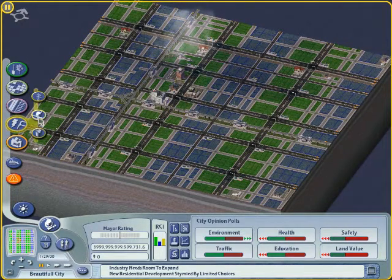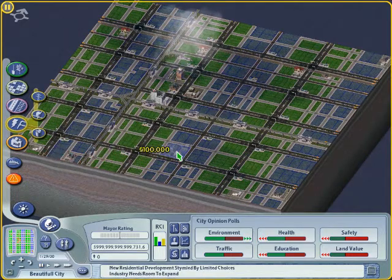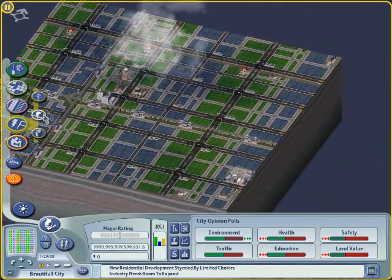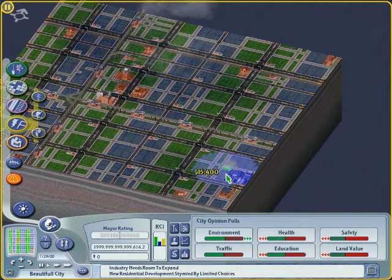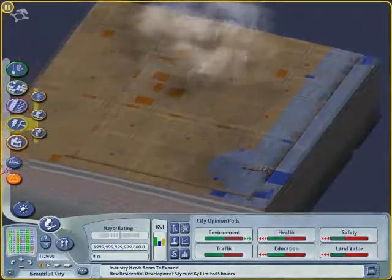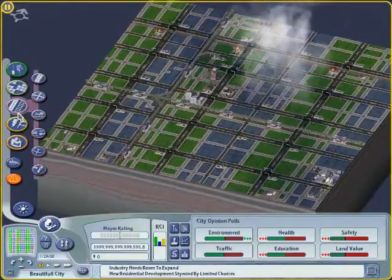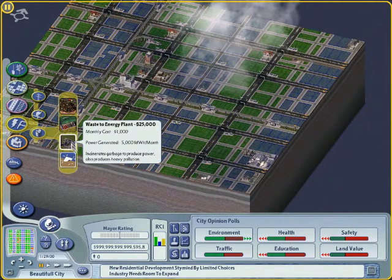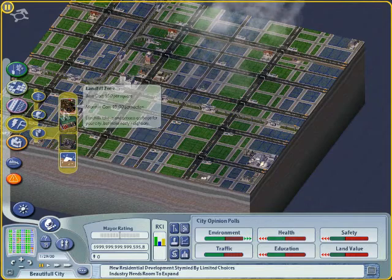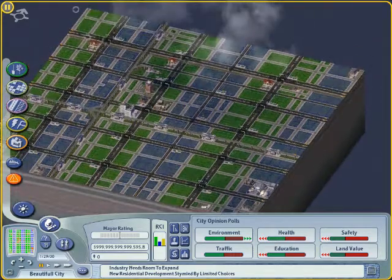Let's continue with the electricity, water, and garbage facilities. I always choose the hydrogen power plant because it's safe and supplies you with enough power. Also I built two big pumps to get the water I need and I construct the necessary pipes. For garbage disposal I would always choose the burn factory, as it relieves you immediately from any garbage concerns.